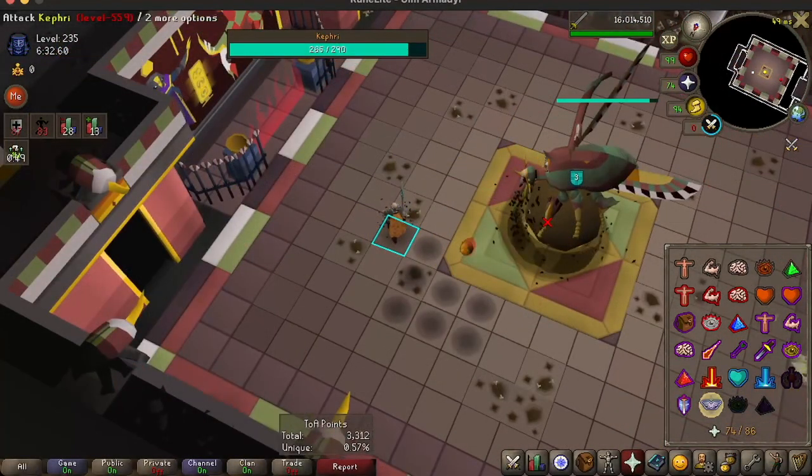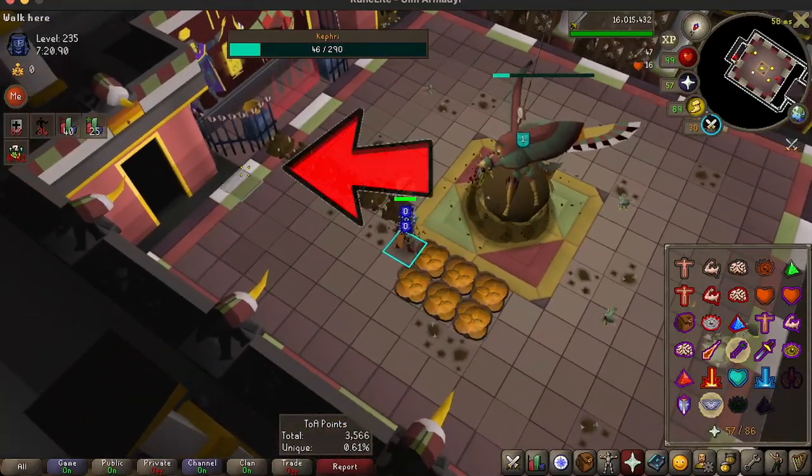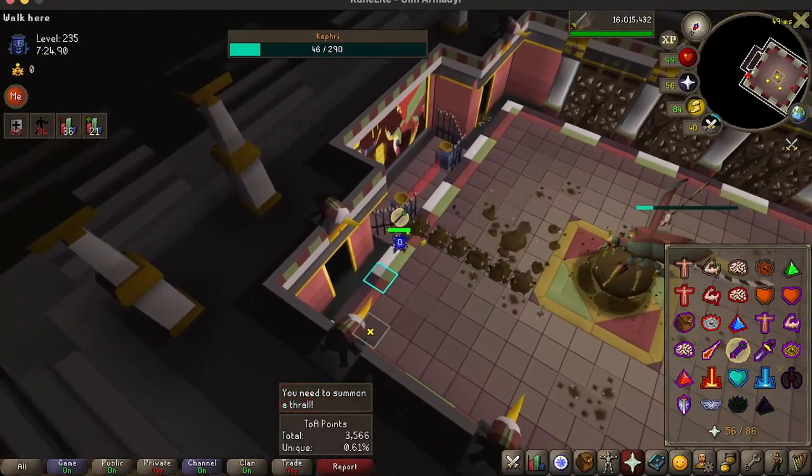Let's go back to our original clip. Start by standing here when you're about to get Dawn attacked, which will create the first horizontal Dawn. And then when the next Dawn comes, watch where I go. I'm going to go to the far edge of the corner right there.